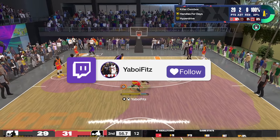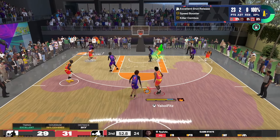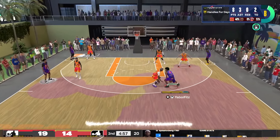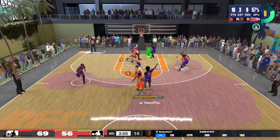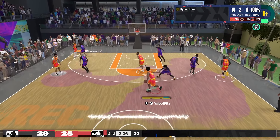We're back with another video. Today we're going to be giving y'all an updated jump shot video — jump shots for guards, swings, and bigs. Swings are 6'5" to 6'9", and bigs are 6'10" and up. Guards will be everything 6'4" and under. We're going to try to give y'all the best of the best.